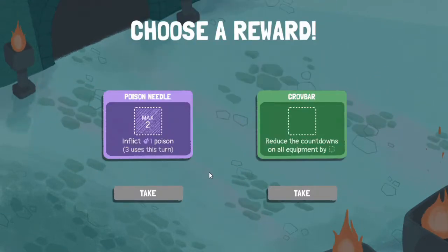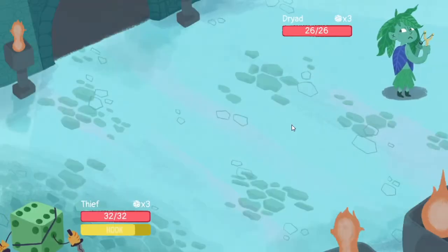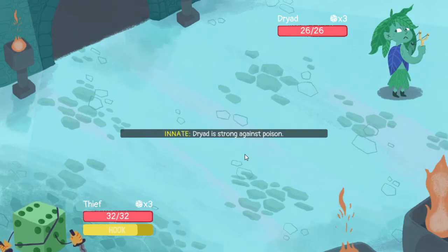Choose a reward - we can either grab pin, needle, or crowbar. I like crowbar because with crowbar now we can just get rid of basically the sneeze.